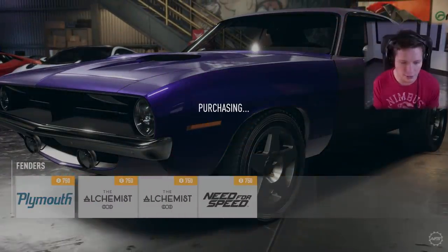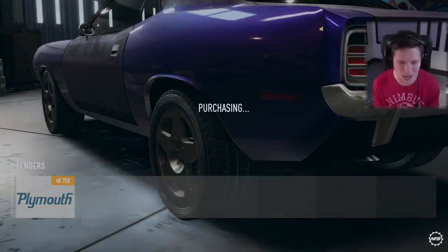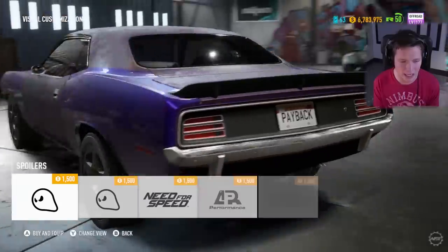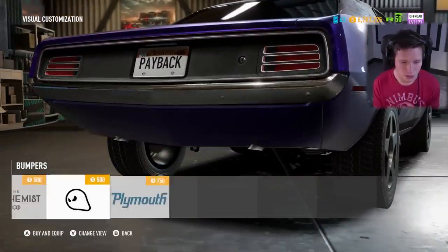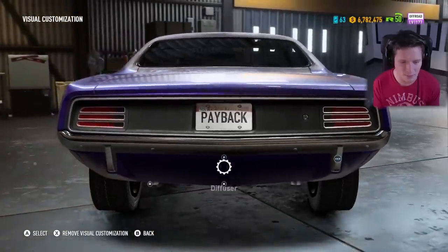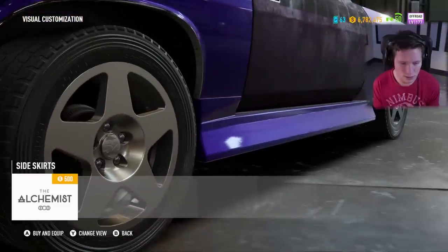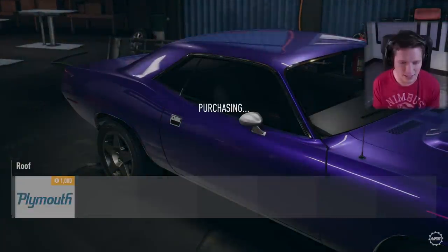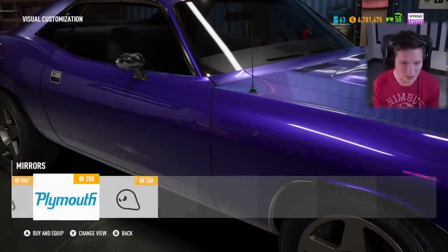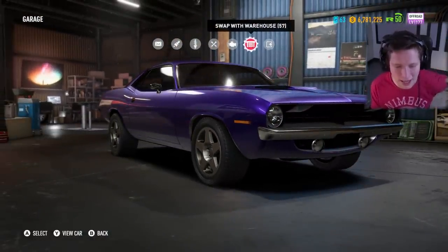I'm just going to buy all the stock parts so we can see it stock. Looks like we have a lot of options — there might be a wide body option. Yeah, there is a wide body option, but I don't know if I'm going to go for it — I feel like we do wide body a lot. No spoiler. Plymouth trunk lid. Dude, this purple is beautiful. I don't really want to leave it the exact same. Definitely need to change the wheels. No side skirts. Plymouth mirrors. So that's what she looks like when she's bone stock — beautiful car just by itself. Honestly, it doesn't need a whole lot else.